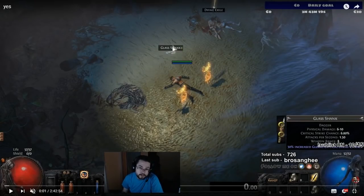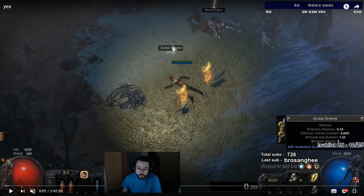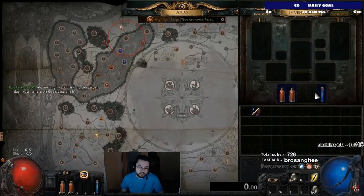Hello boys and girls. This is going to be a guide for how to start any league, race, ladder, or whatever you want with Essence Drain. This specific video is extremely long because it will be a general commentary on how to do just about everything — it just so happens that we're doing it with Essence Drain. There's also a shortened version in the top right card for just the Essence Drain specifics. This is solo self-found, so we're not using any previously prepared items and we're not grouping with anybody.